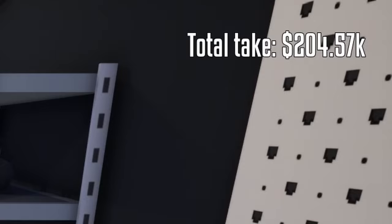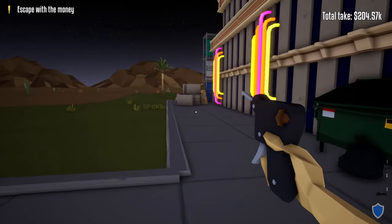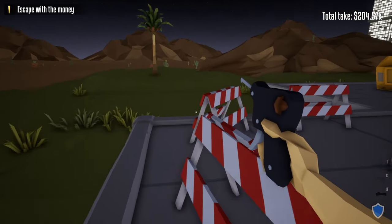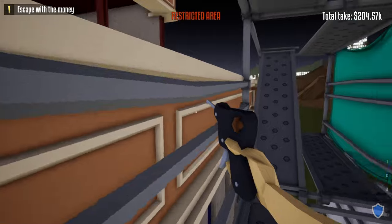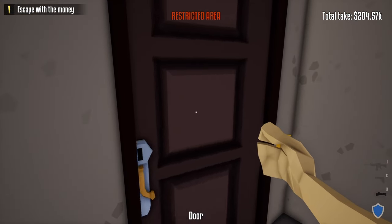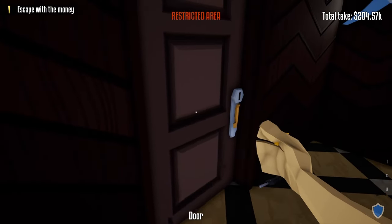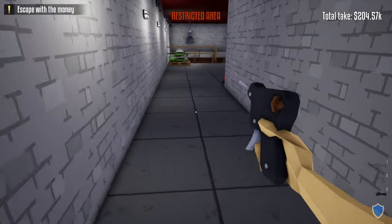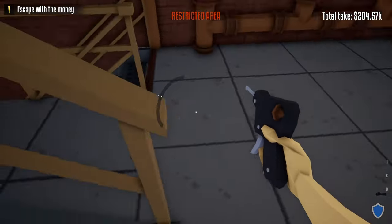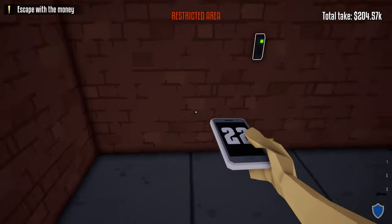After looting the entire vault, our total take so far is $204,000 — but we're not done. Retrieve the lock pick from the doors we opened earlier, head left over here, and go up the scaffolding. At the top, go through the door we unlocked earlier, head through the manager's office and the other door we unlocked, go down the hallway, down the stairs, and open the door. Take out both guards, take their phones, and use the check-ins on the wall.